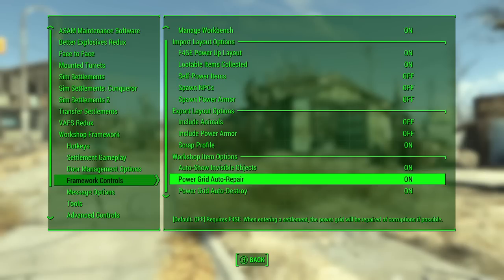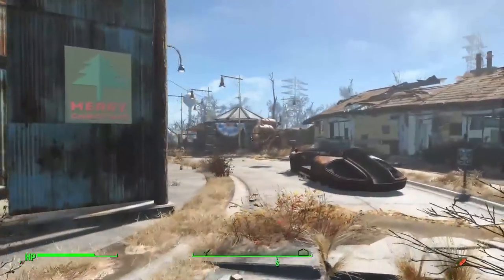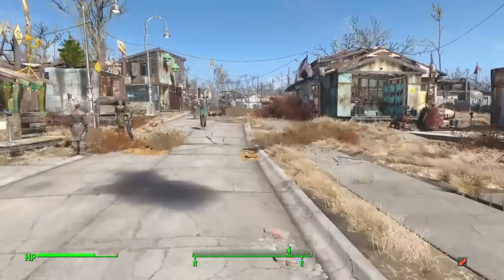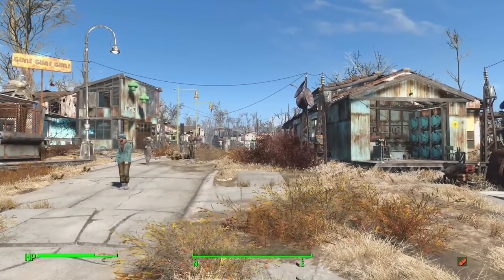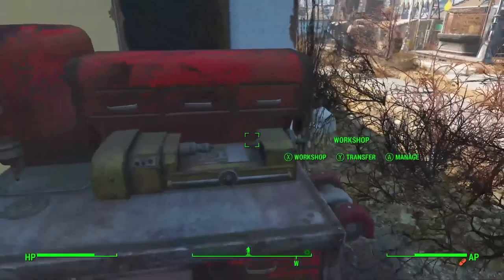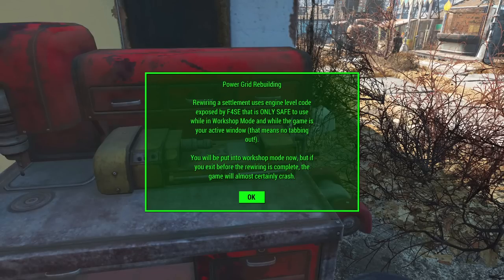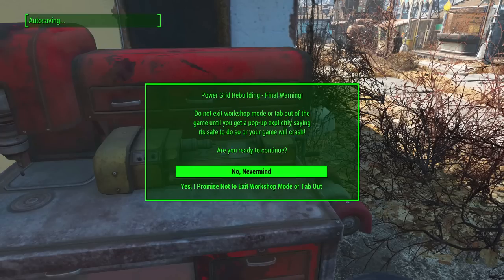I highly recommend, if you have F4SE, come in and turn these on. Now when you get a corrupt power grid and automatically show up at a settlement, it will pop up and warn you — it'll say it destroyed the grid because it was totally corrupt and could not be rescued, and then ask if you want it to recreate your power grid using the wiring data you already have. You can do this manually or be offered it automatically when you arrive at a settlement where the power grid was corrupted. When you get it, it will have the word 'experimental' added because there is a chance this can crash your game. To combat that, any tools flagged as experimental will make an autosave before they run, so if it crashes you can reload that autosave and say no, never mind.